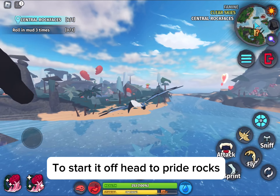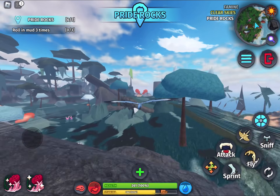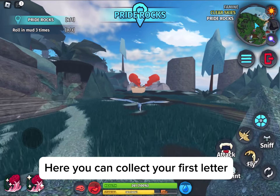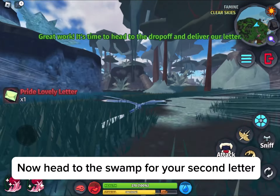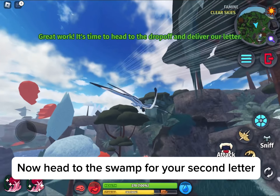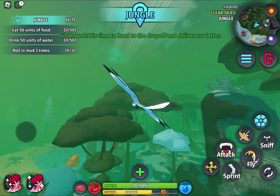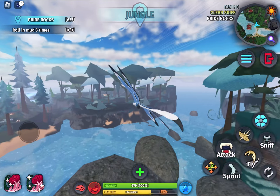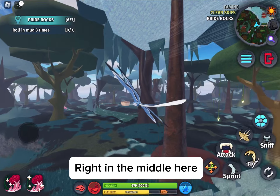To start it off, head to Pride Rocks. Here you can collect your first letter. Now head to the swamp for your second letter, right in the middle here.